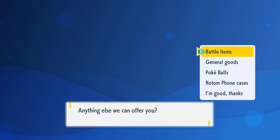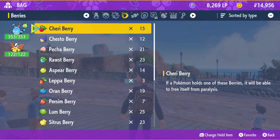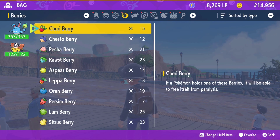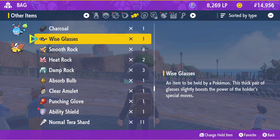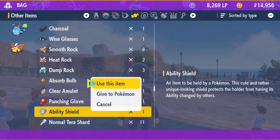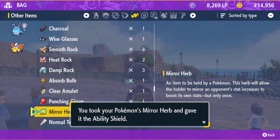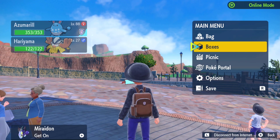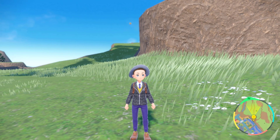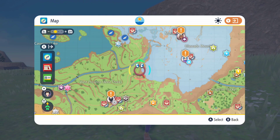There's also an ability capsule that you need to get — it's going to cost you $100,000, making it the most expensive item for this build. You can get them for free from Tera Raid events, so don't forget to change your ability to Huge Power, which is going to double your attack. This build is all about raising your attack stat, and we're using the ability shield because we don't want that ability to be taken away from us. We don't want any Pokémon to disable our ability, so make sure you have the ability shield item and the Huge Power ability.